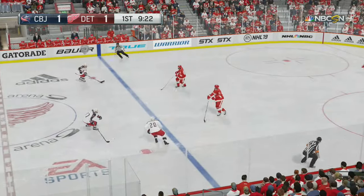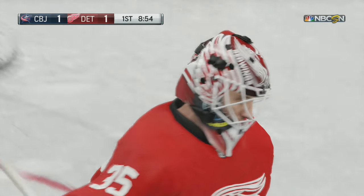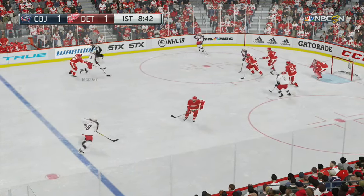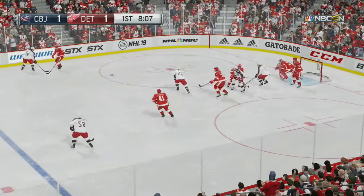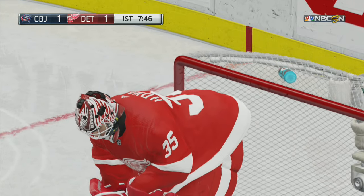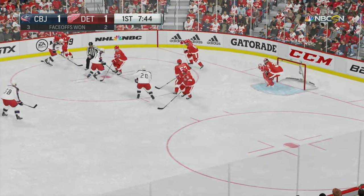The Blue Jackets got that faceoff win. Up to the point — tries to get it on net, great save. Hangs on to that one for a stoppage in play. They won that battle in the dots. Gathered up again by Daly, intercepted that pass in the slot. Lots on that to McQuaid — save there. Save there. Defensive zone win.